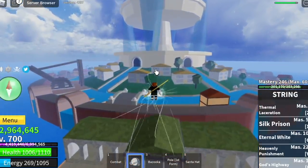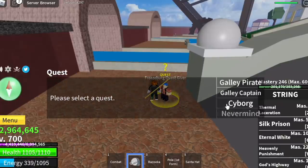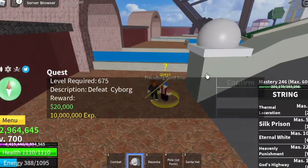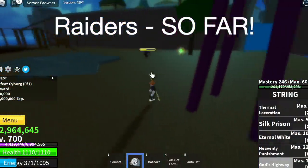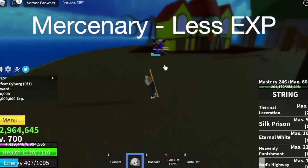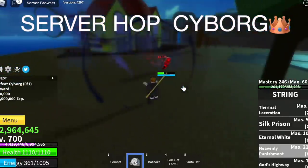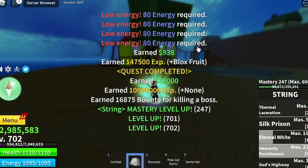Hello, GamerNom is back, and we are back in the 1st Sea. Why are we in the 1st Sea? Because grinding here is the best option. With the Raiders in the 2nd Sea, they're so far apart. With the Mercenaries, less experience per quest. And it's very easy to server hop Cyborg in the 1st Sea. But don't worry, I will give you options on where to grind later.